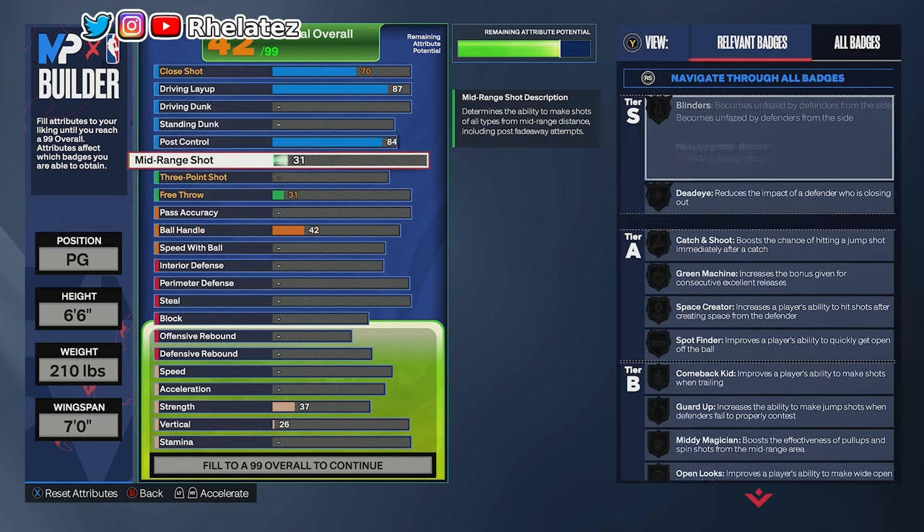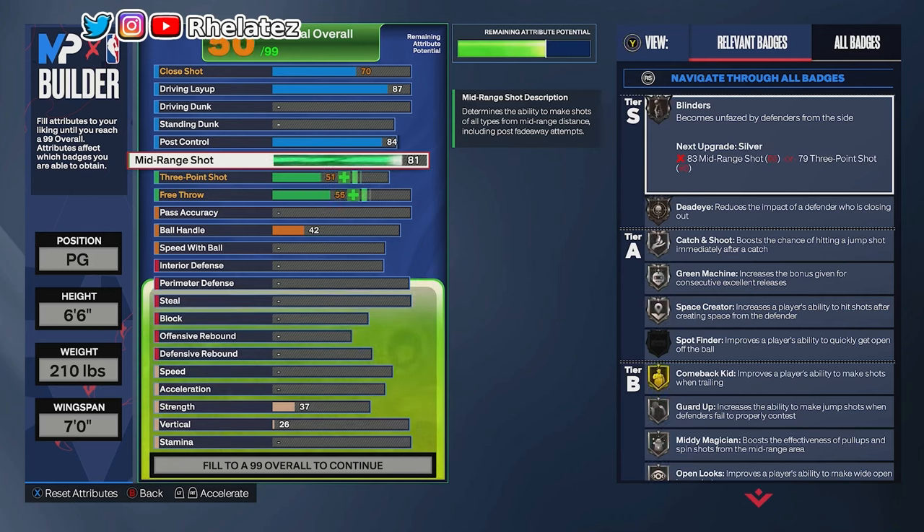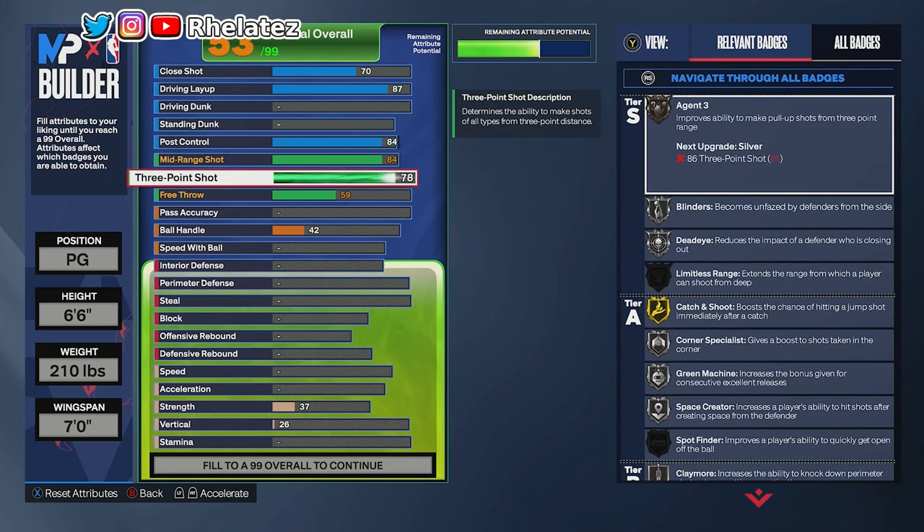Like I told you, this build is a shooter. Mid-range we're gonna max this out at 84 — I wanted that gold Midi Magician. And as you can see we get silver Blinders, silver Dead Eye, green Machine. Three-pointer we maxed this out all the way to 87, so we get Agent 3s on silver, which I find helpful. You can never go wrong with a high Agent 3, Catch and Shoot, Corner Specialist, and Space Creator.